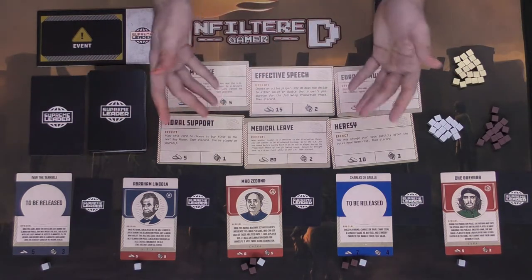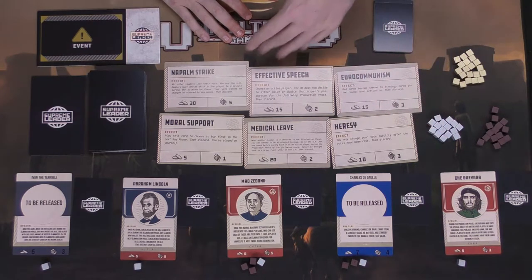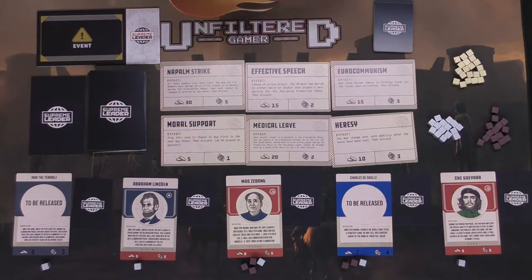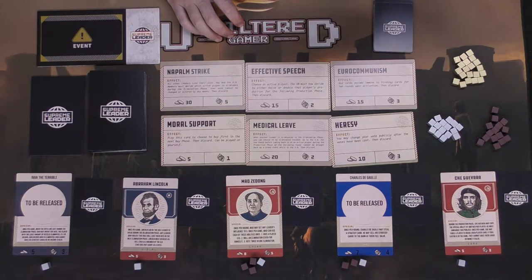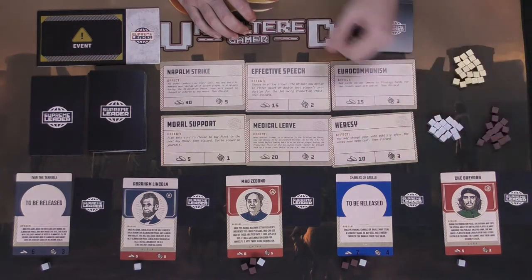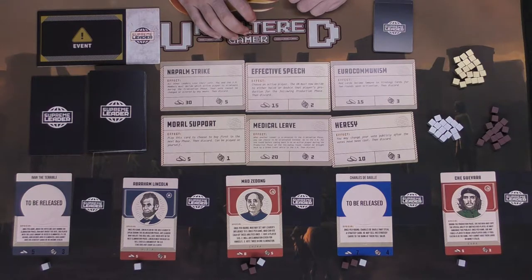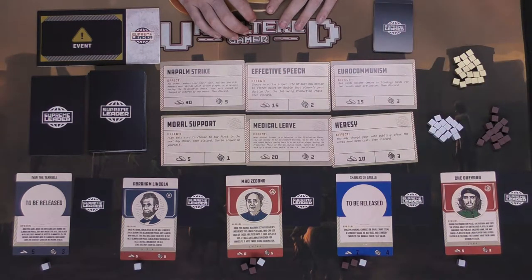After the buy phase comes deliberation — players accuse each other and try to get a majority to vote out one world leader. Before voting, they can make non-binding deals, trade cards, or use card effects and special abilities to avoid elimination. Then comes the elimination round where everybody points. Eliminated players form the United Nations — for instance, if Charles de Gaulle and Che Guevara were eliminated, they form the UN and get a collective vote. If the UN ties among themselves, their vote is forfeit.